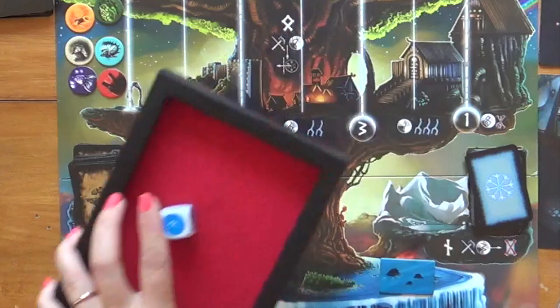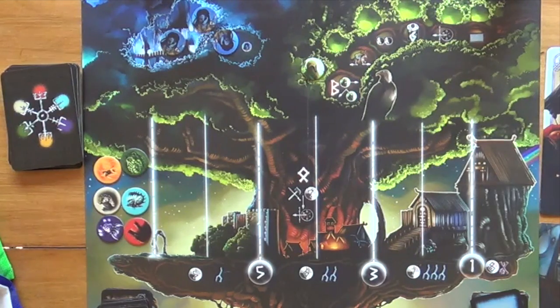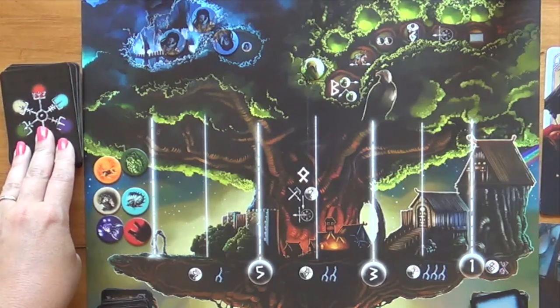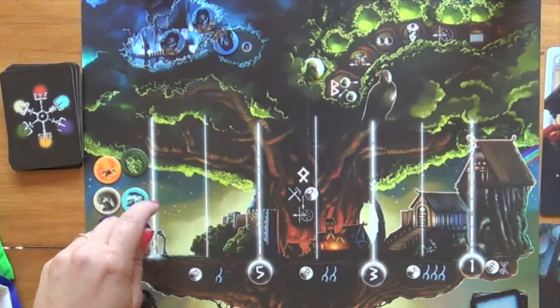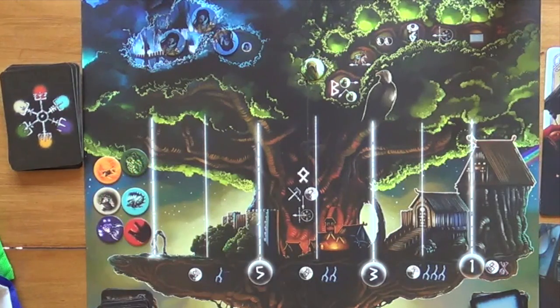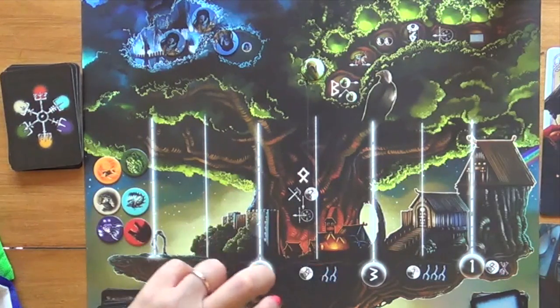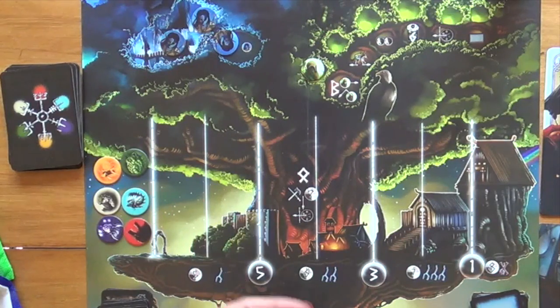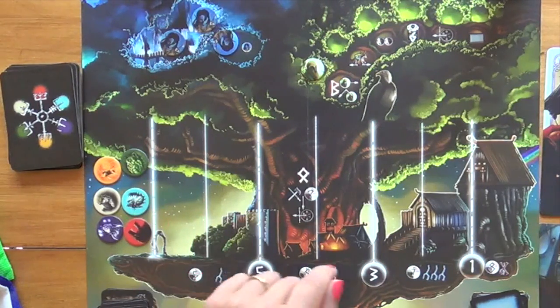There are two parts to every turn. First, you reveal one villain card, move the token, and apply the effect. Second, you get to take three actions, and they must be from three unique areas of the board — no revisiting the same area twice. That's your whole turn.